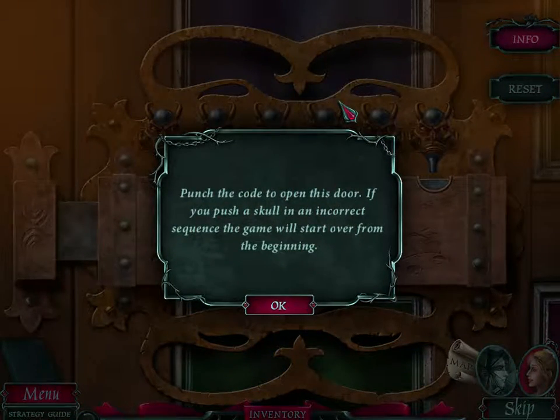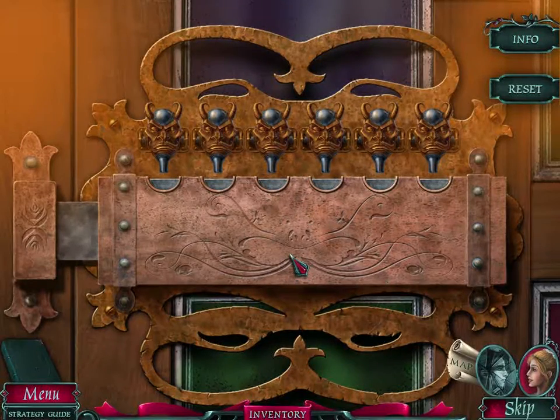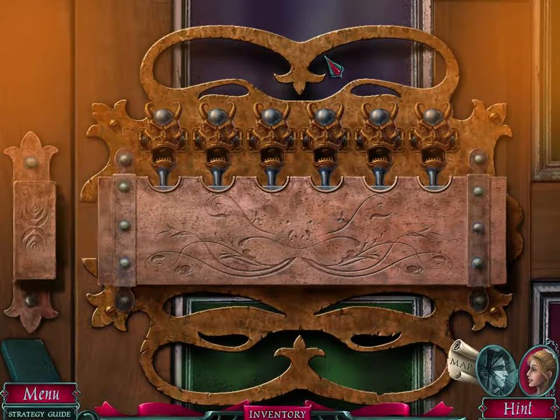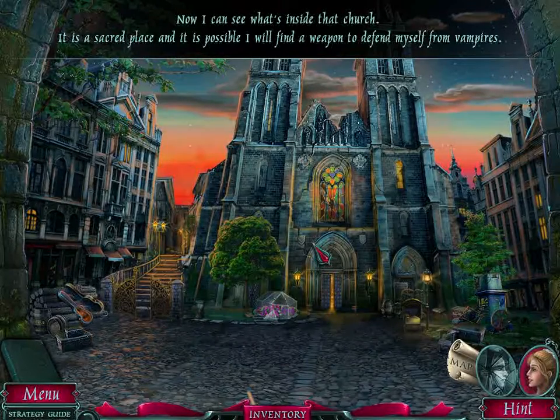Punch the code to open this door — if you push a skull in the incorrect sequence, the game will start over from the beginning. It's like the gate for the garden area at Dracula's castle. There we go. Now I can see what's inside the church — there's a secret place. It's possible I will find a weapon to defend myself from vampires. We will do that in the next episode. Thank you guys so much for watching and I'll see you later. Bye.